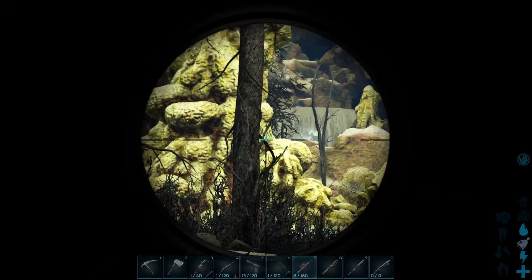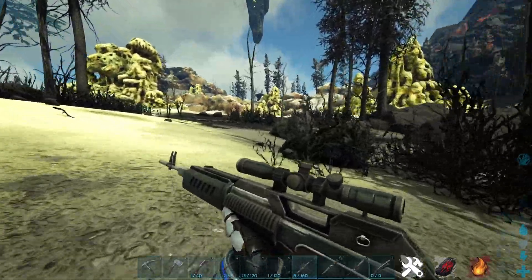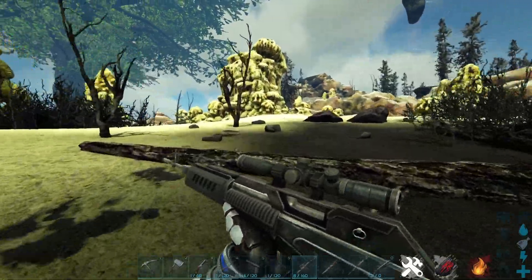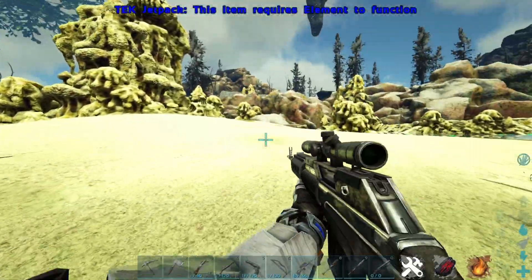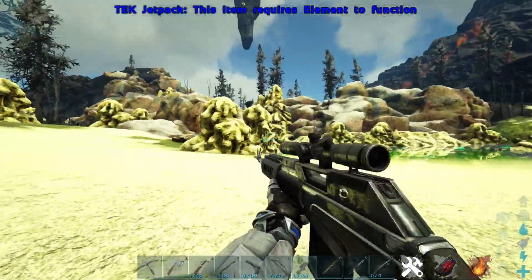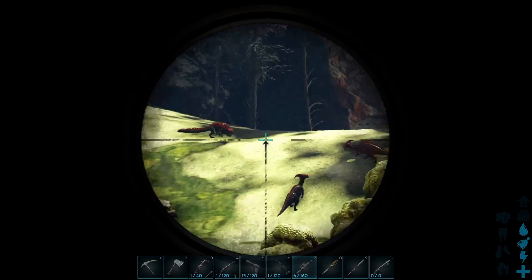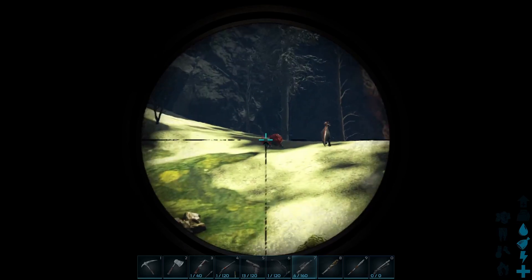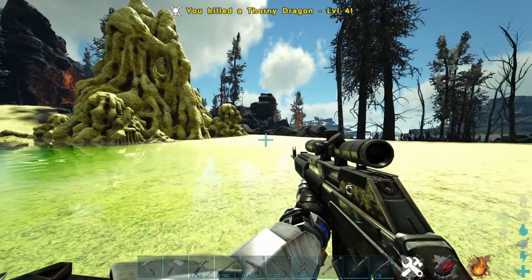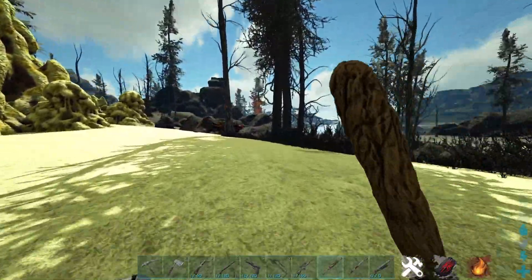Coming in at number three is probably one of my favorite guns in the game — the fabricated sniper. It basically improves on what the long neck rifle can do in terms of sniping, but doesn't allow you to tame creatures since there are no tranq darts available for it. The fabricated sniper is much better at sniping than the long neck rifle due to its better scope and it can also fire a lot faster. As you can see, we killed a thorny dragon there.